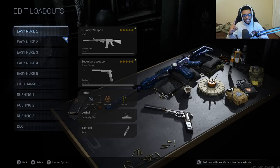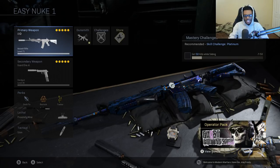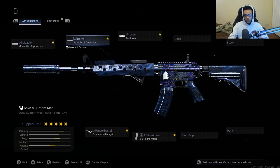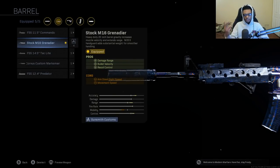Let's check out these classes. This is my first class setup — the easy nuke. This is the first setup I always go back to if I need to 100% nuke a lobby, and it's going to be using the M4A1. I have on the Model X suppressor, which adds sound suppression as well as damage range. I'm also equipping the stock M16 Grenadier barrel, which adds damage range, bullet velocity, as well as recoil control. This is the absolute best barrel to run on the M4A1 — it significantly reduces the vertical recoil, making this weapon a lot easier to use at longer ranges.